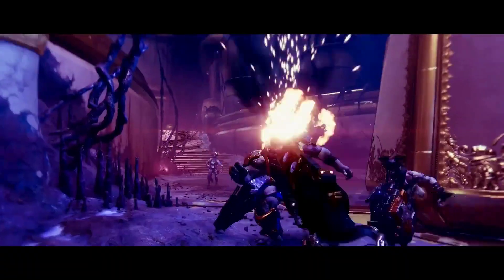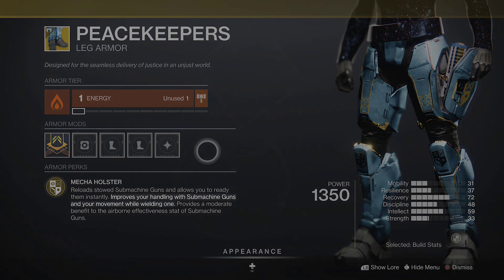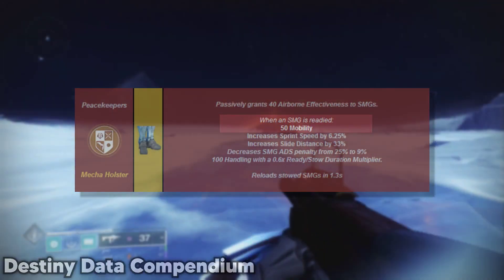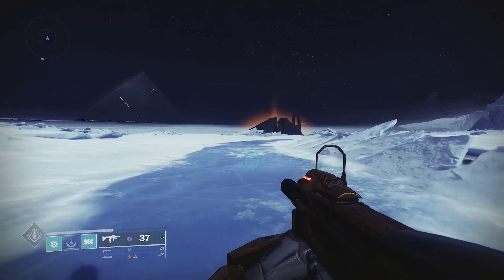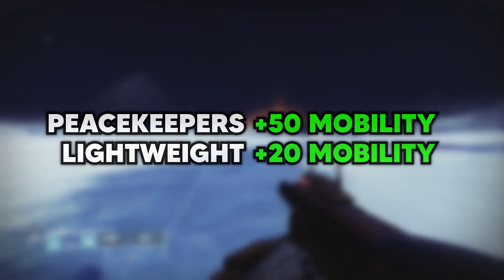This next exotic is the Titan's version of Dragon Shadow. Peacekeepers will do a lot to improve SMGs, but what we're interested in is mobility while wielding an SMG — this is actually a plus 50 to mobility just by holding an SMG. So if you have a lightweight frame SMG like Funnel Web or Callous Mini Tool, you benefit from both, resulting in an additional plus 70 mobility most of the time.